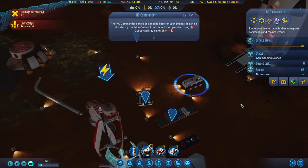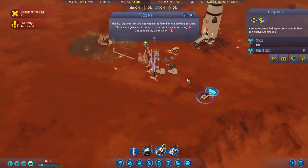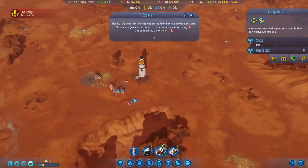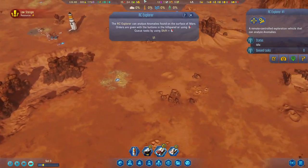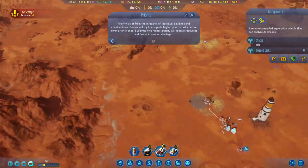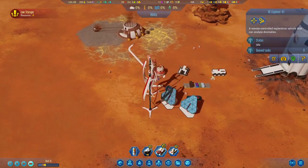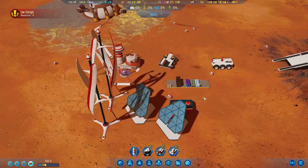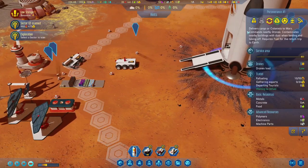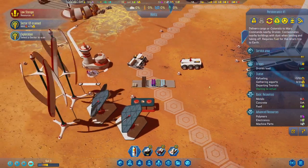Alright, no, where's my anomaly dude? I think there was another anomaly somewhere. Nope, I think they were lying to me. Alright, so now we've got these guys going. We're charging some batteries for nighttime, we can charge the drones. Refueling — how are they refueling him? I don't have a refueling station thing.